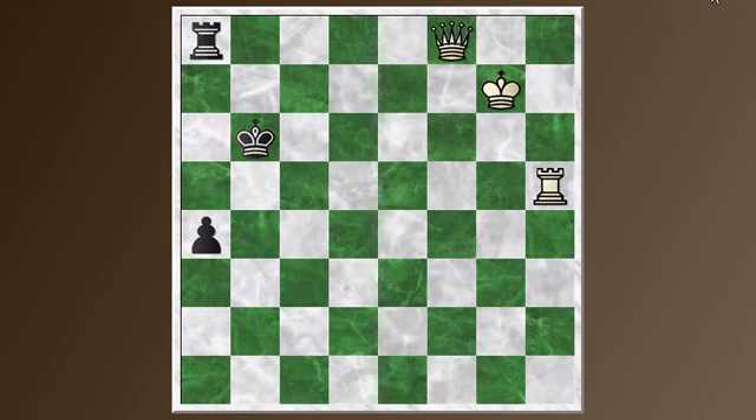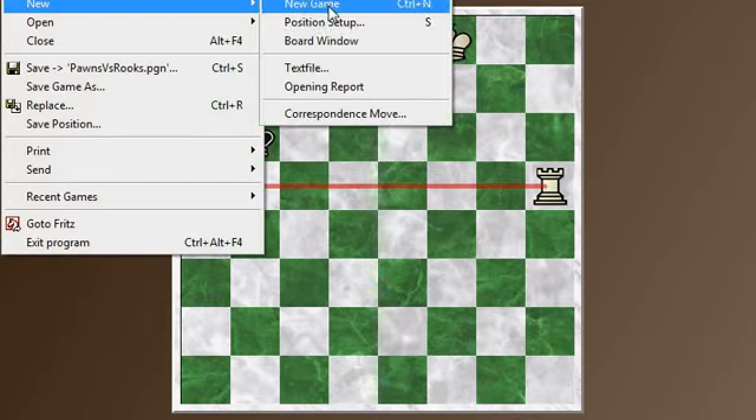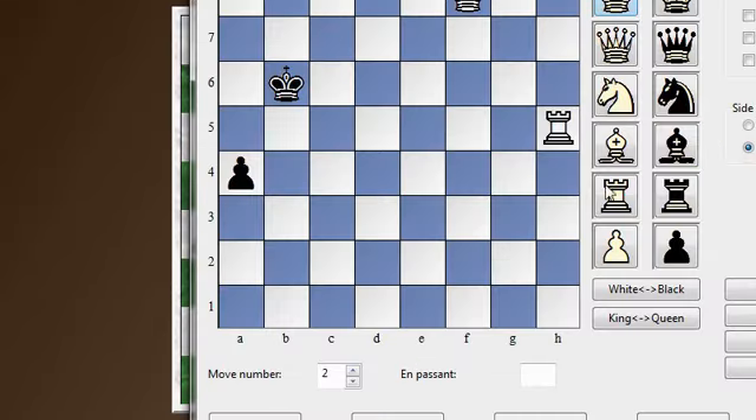But it's close. If we look at this situation with black's turn to move — if the pieces were just slightly more advanced, then black would be winning this. For example, let's set up a new position. Say if white's rook were here instead and black's king were here.